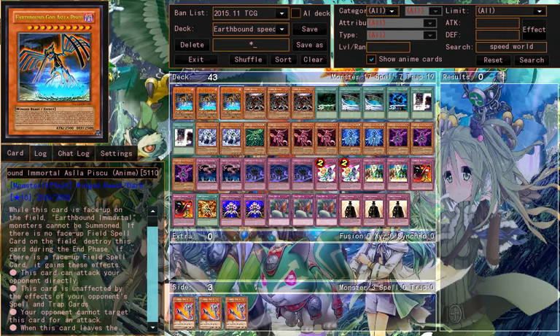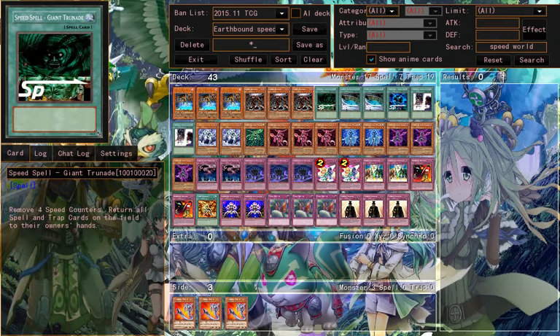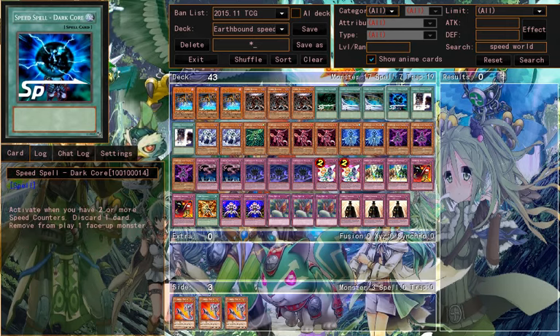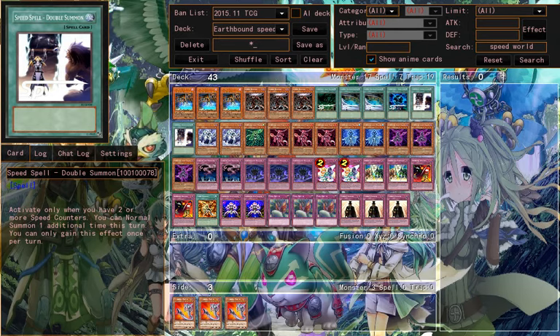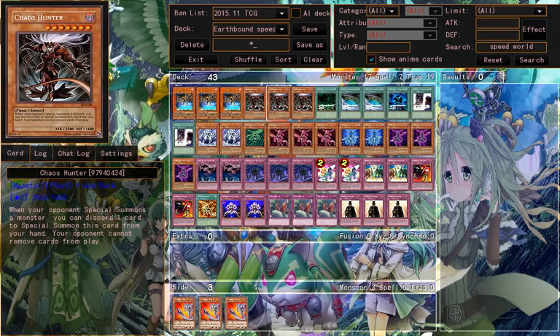Basically, I run 3 Assault Piscu, the enemy version. Cow's Hunter. Giant Renade. 2 Earthbound Whirlwind. Dark Hoar. Double Sun. These are Speed Spells — they have SP on it.